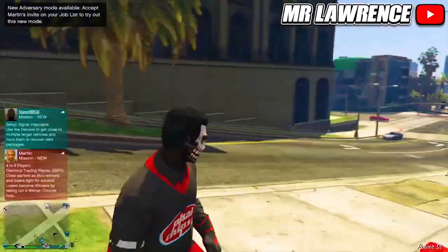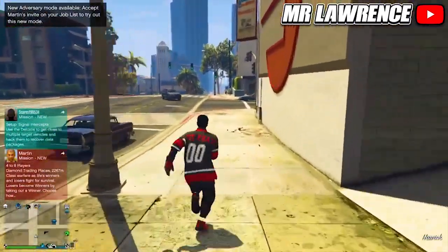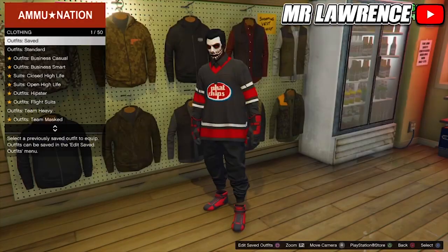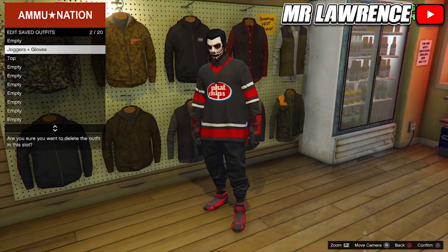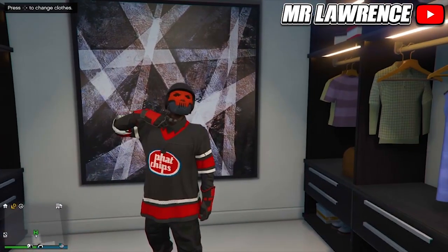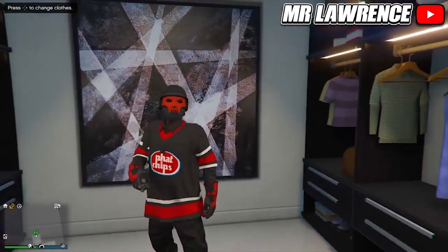Once you spawn back, you will have the modded outfit, so now just save this outfit. You can also delete the other two outfits we used to get this. By doing the telescope glitch, you can merge the mask and bulletproof helmet onto this outfit. Thank you guys for 9000 subscribers — let me know which outfit you want to see next in the comments, and I'll see y'all in the next one. Bye-bye.